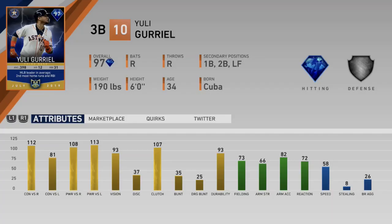Finally, the lightning card: Yuli Gurriel. I was a bit shocked — I didn't think they'd go with position players in a row, but he definitely deserved it. Third base primary. 102 and 108 splits versus righties, 81 and 113 versus lefties — really good power. 93 vision, which is great for a card like this. 73 defense, 66 arm, 72 reaction, 58 speed. Can play first base, second base, and left field. The arm is a bit low for third base — probably best at first or second. Really good hitter, though defense drops to bronze.